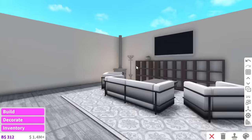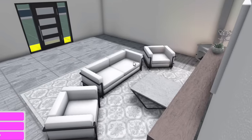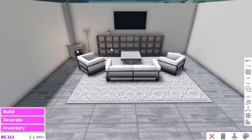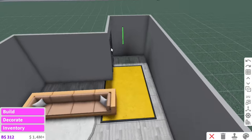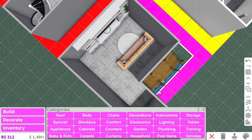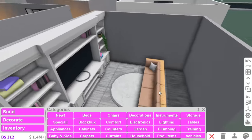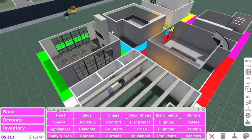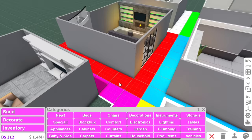I feel like yellow is definitely going for a traditional living room — like a modern traditional. I kind of like it, although I don't know how I feel about these lounges being this close to the TV. What's going on with pink? Oh, you know what, considering pink actually has a really small living room, I'd say they're going really well. This is looking super cozy — if you make your room smaller but more detailed, it'll end up looking better.